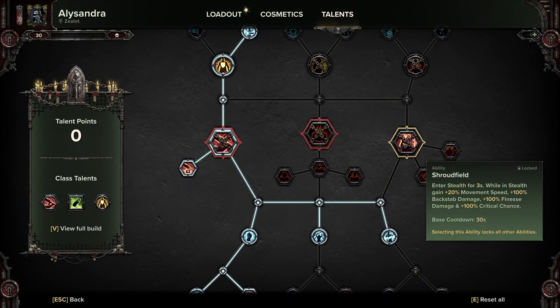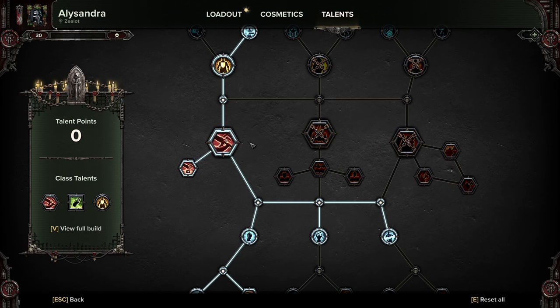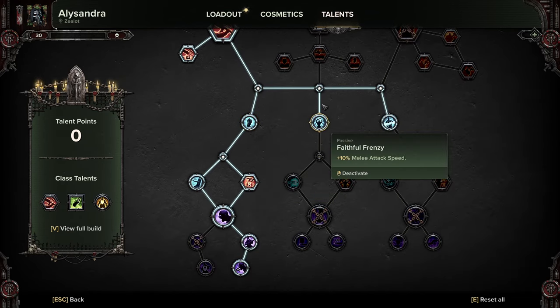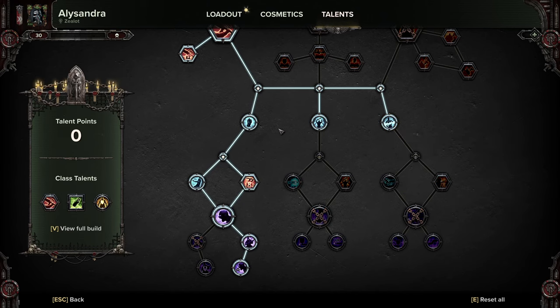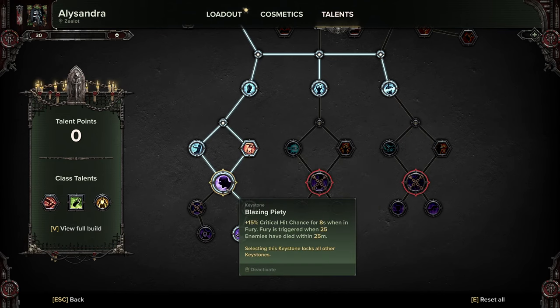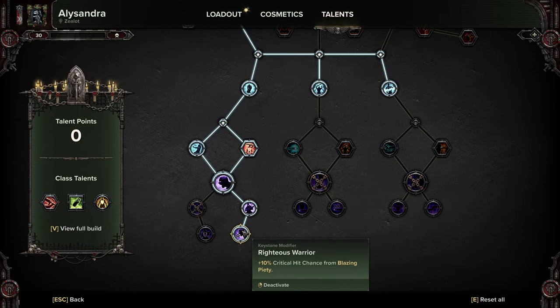I'm not a huge fan of Shroud Field. Chorus of Spiritual Fortitude is really good if you're playing on a coherent team, but if you're solo playing, Fear of the Faithful is always my go-to. Suppression boost, Punishment — we are picking up the three nodes across here because they're actually really good. Melee attack speed is great for the Eviscerator, a big two-handed weapon that speeds it up. Sustained Assault just stacking that damage. Down here from Punishment: movement speed again, the Master's Retribution, Invocation of Death, Blazing Piety, Fury Rising, and Righteous Warrior.